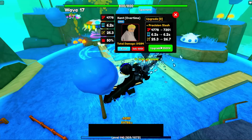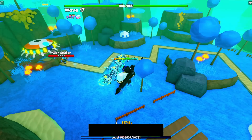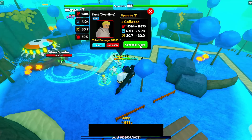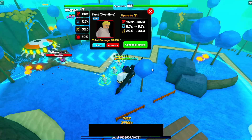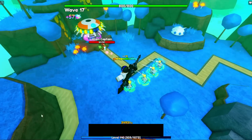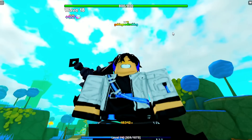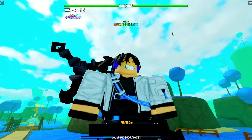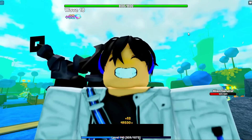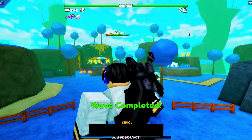Let me show you the upgrades. Look at that Precision Slash — you can only spawn four of Kent Over Time. There's a brand new ability called Collapse — looks pretty nice. Kent Over Time is also better than Valkyrie Erza despite both units having 50% crit, because Kent can buff himself by 1% every finished wave, which scales significantly in the late game.